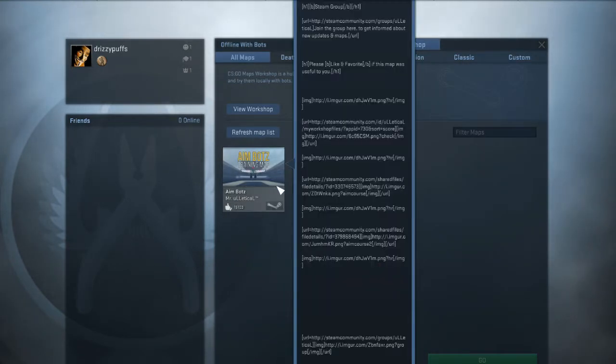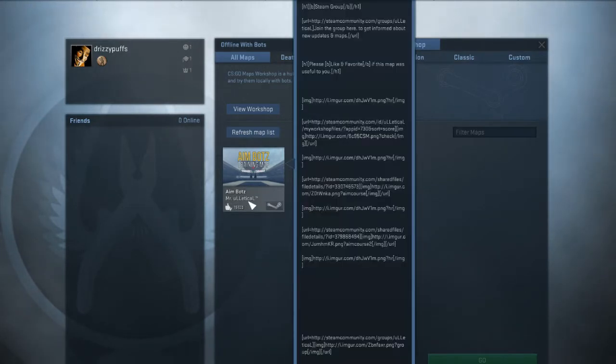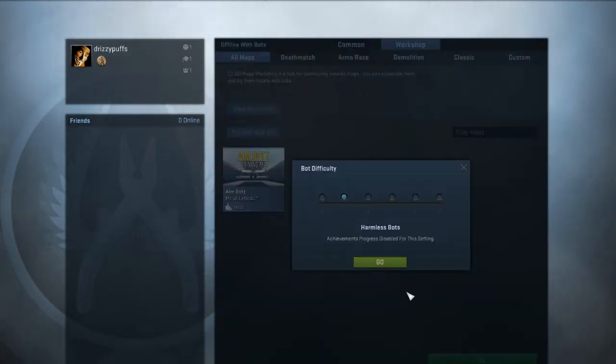This is once you've downloaded it. It's called AimBotz, made by Ulltrical — that's so hard to say. But what you do is you click on it, then you go to Go, and also click Harmless Bots.